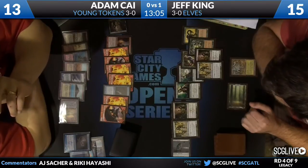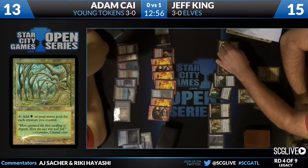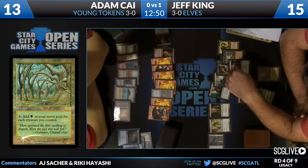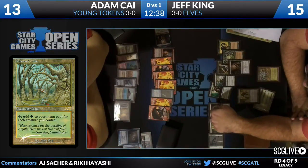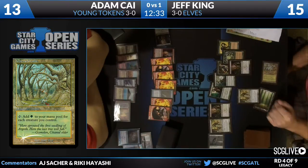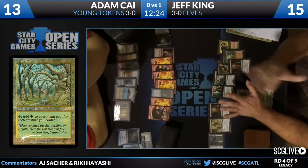2, 4, 6, 8, 10 mana — that's two overruns. Actually it's 8 or 9. And we see the Foil Judge Foil Gaea's Cradle on screen — a card that went up in value with the new legend rule. You can, if you have another Cradle in your hand, tap the Gaea's Cradle for a bunch of mana, play a second one, choose to keep that new copy, sacrifice the tapped one, and then tap the new one for mana again — 10 green mana for all of my creatures.